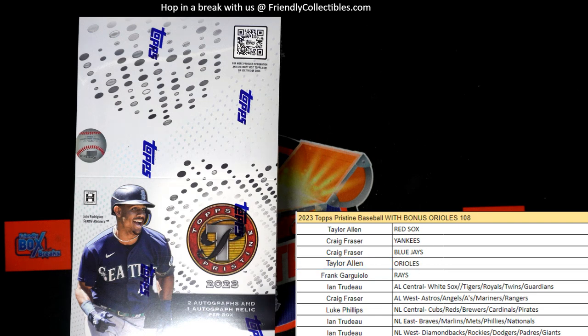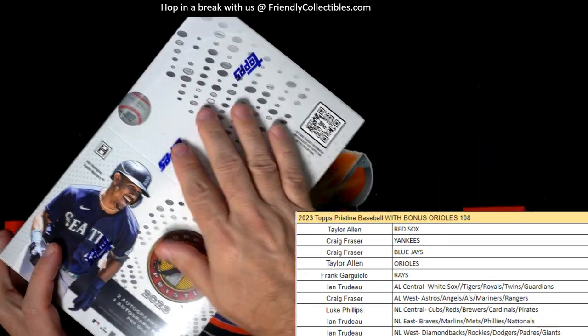We're going to list the next box of Pristine — Pristine 109 coming up, being listed right now. Taylor, what's up man. Next box of Pristine is now available, so let's do it. Let's do this current box here, 108, and let's see what we can pull out of this thing — Pristine baseball.